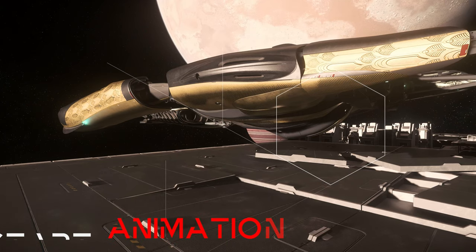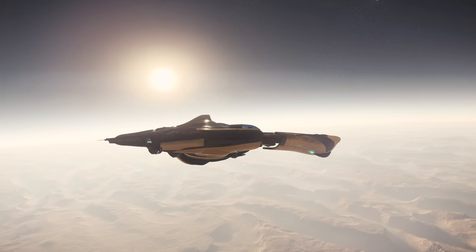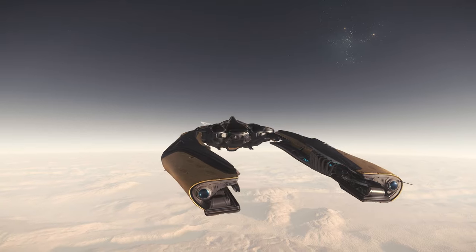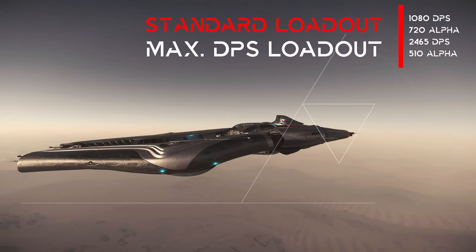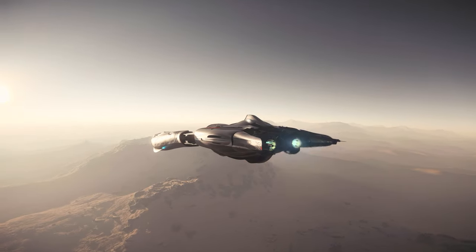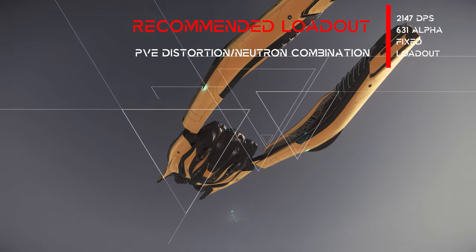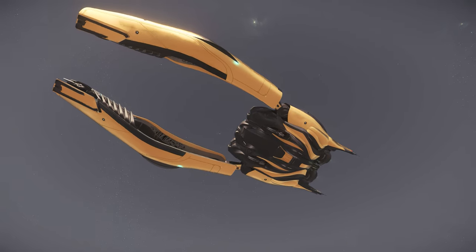With a combat speed of 203 meters per second, as well as a maximum speed of 1200 meters per second, the Defender is compared to most other light fighters rather in the lower field. Here, the speed values reflect rather the medium fighter category. With the Gimbal Techian standard cannon loadout, the Defender achieves a very manageable 1080 DPS. However, due to the four size 3 hardpoints, analogous damage values of a Cutlass Black with 2465 DPS in a comparison Attrition loadout are possible. With our recommended PvE Neutron and Distortion loadout, we achieve almost 2150 DPS, as well as a high alpha damage with about 630 points.